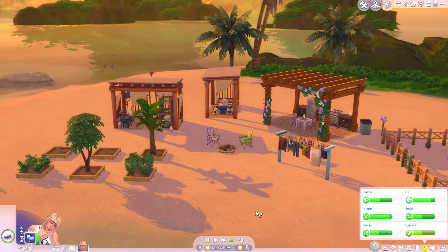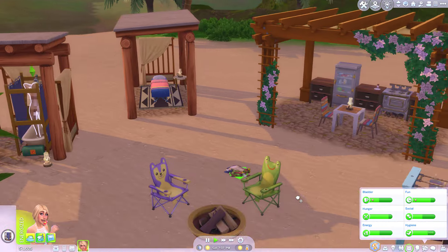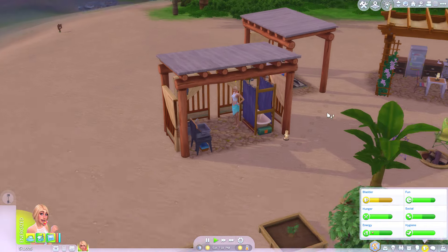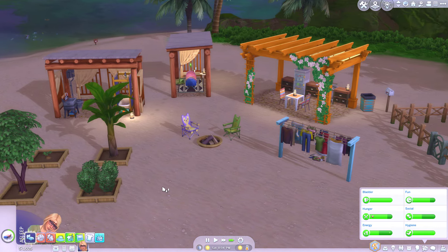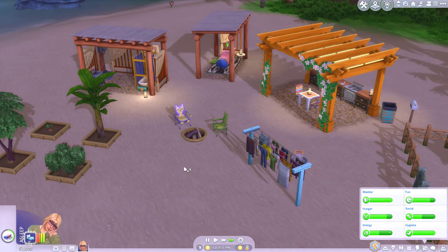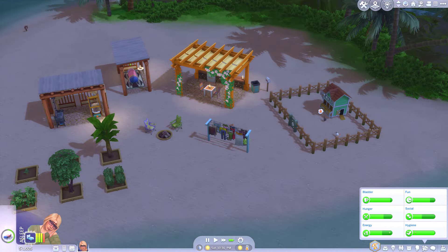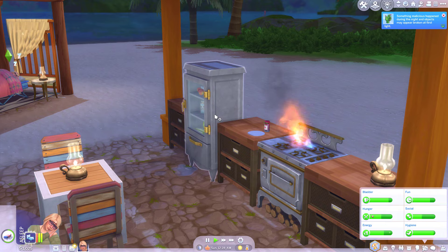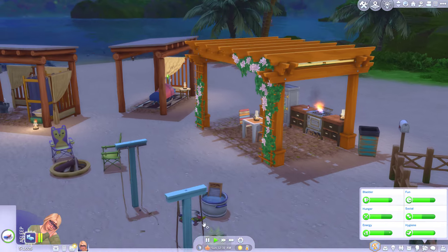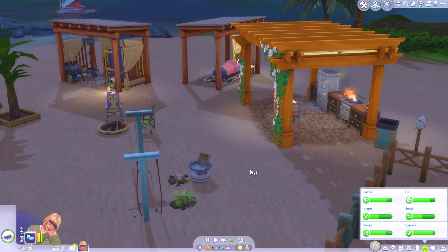I imagine she'll get night terrors, wake up with bugs crawling all over her or there'll be a volcano eruption. She's such a cheerful sim, she's happy. She does have nausea from her lot trait - I think that one came with City Living. But other than that, we've done 12 hours with all lot traits enabled and all we've had is one fox and a cheeky bit of nausea. The gremlins have come and broken our stove and refrigerator, but I think they should work again in the morning.